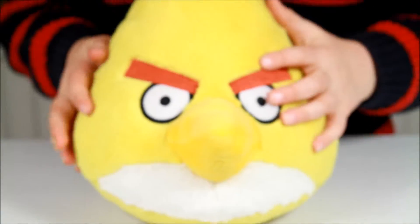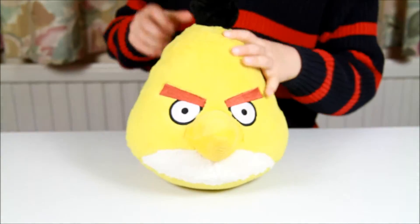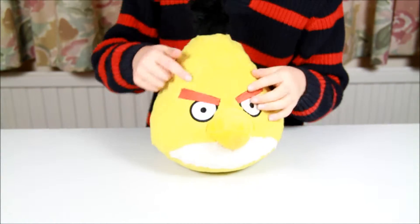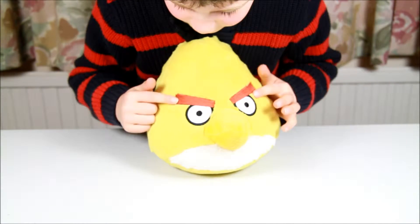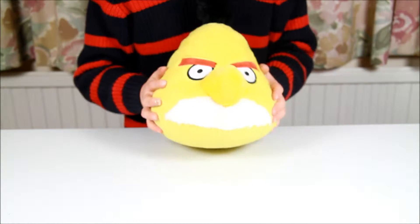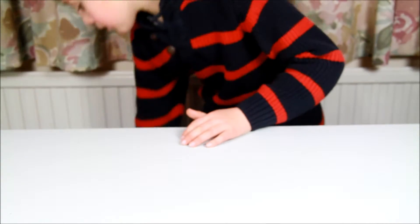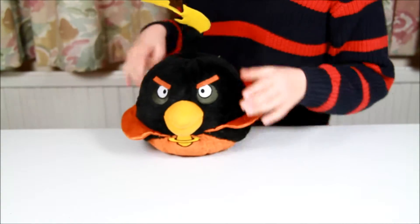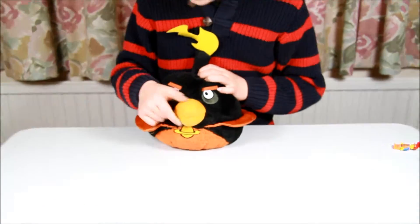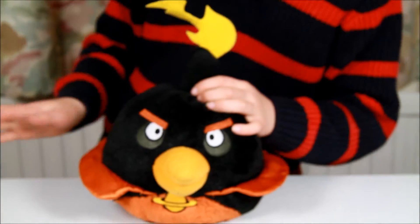Next we've got Yellowbird. This is Oliver's. He's got one of these things at the top here and one of them at the back, like Redbird. He's got red eyebrows and these are quite furry. He's got a beak and white, like Redbird. Chewbacca was from Angry Birds Star Wars and Redbird was just from Angry Birds normal.